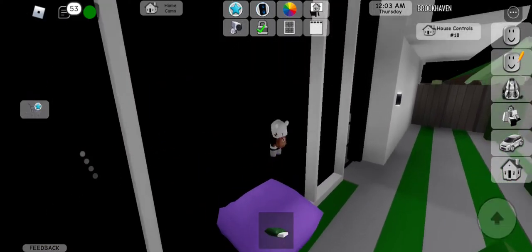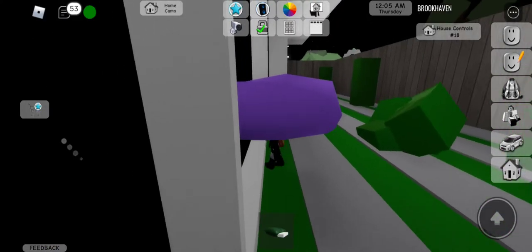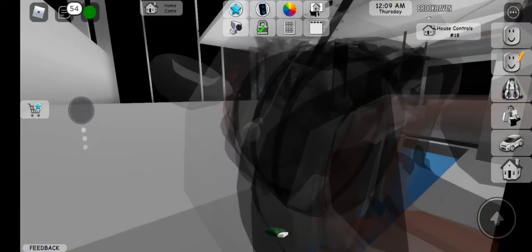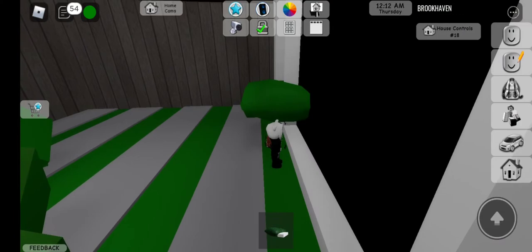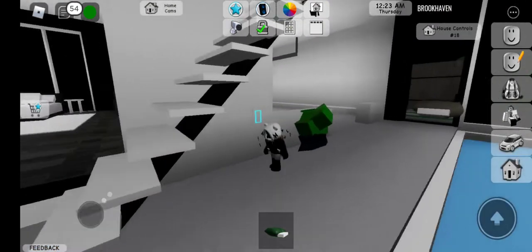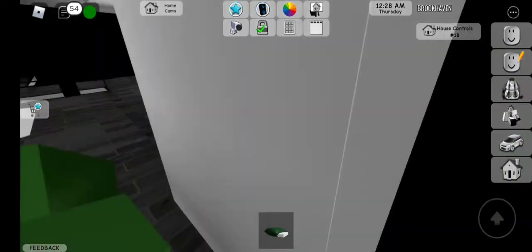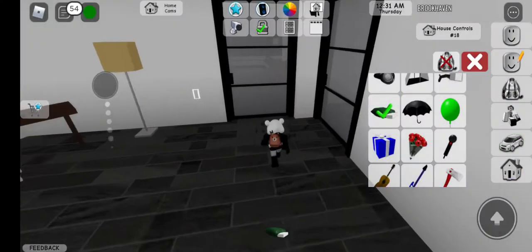Then you glitch into the wall — usually it works but it can take a couple tries. It's pretty hard. There are different ways to do it. It looked like I wasn't trying but I got glitched through, so yeah.